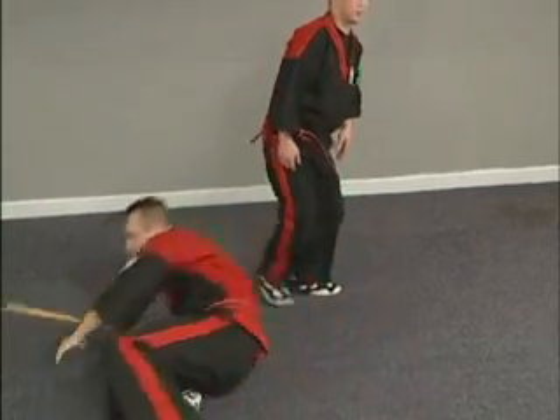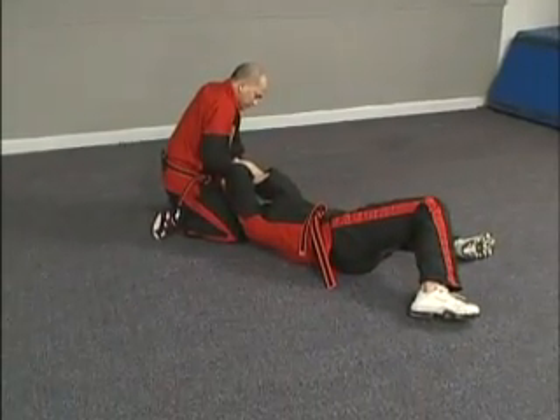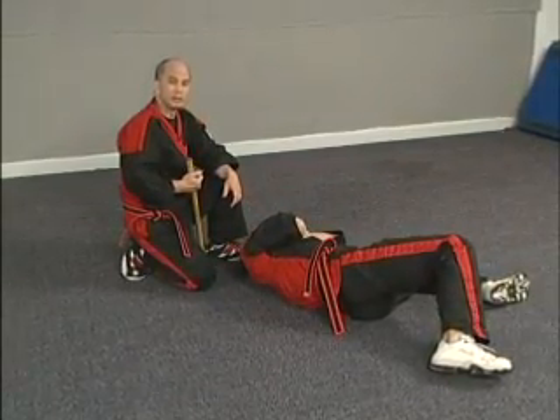All right, one more time, a little faster. He comes in — block check counter. You're right there. Whatever you want to do. So those are examples of some throws you can do, empty hand versus the backhand strike.